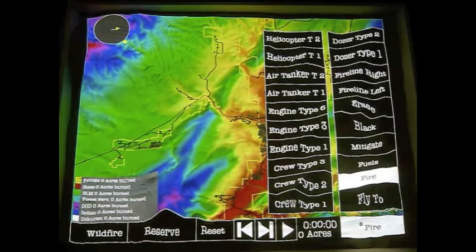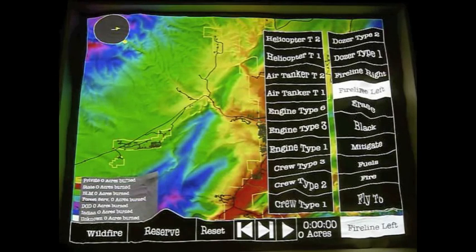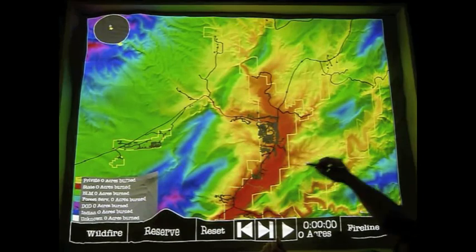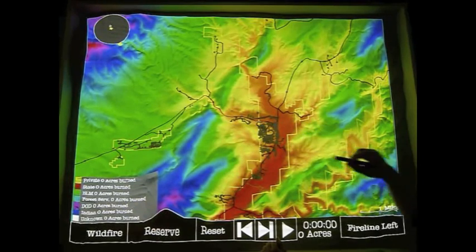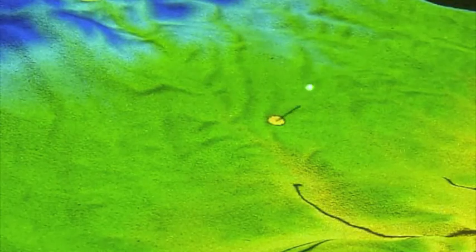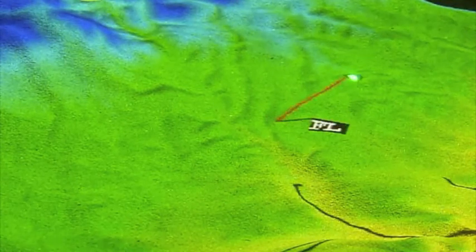We'll begin with fireline left, which will simulate a prescribed burn. We'll go ahead and set our wind to a very low velocity and begin to draw it on our map here. We simply hold the cursor until it turns yellow and drag the line to give our fireline a path.